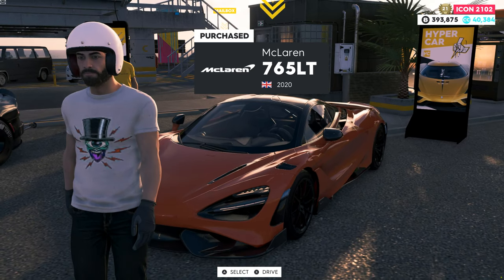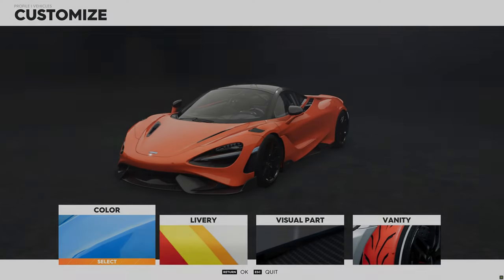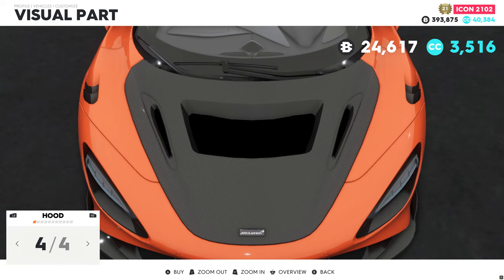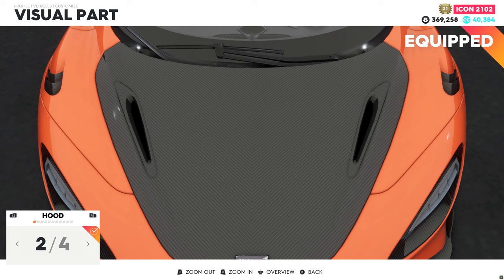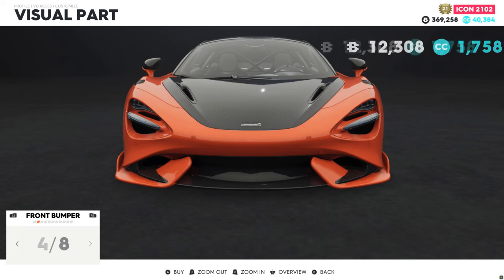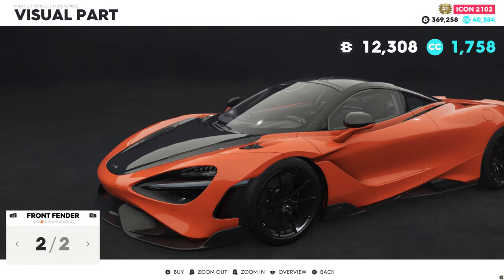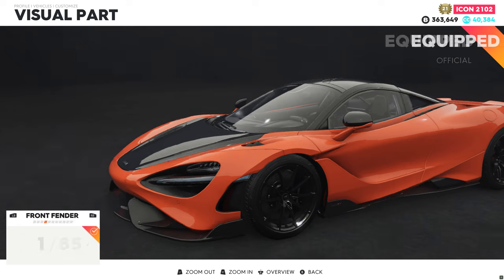We can take a look at the car customization now. I'm not going to change the color for now. I'm going to make the visual parts either hard — I love the carbon style one as always. For the front bumper, I think I'm going to leave the stock one. I love to change the fenders to give it this wide body look; it's more aggressive.